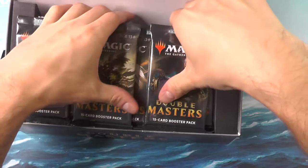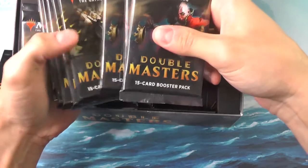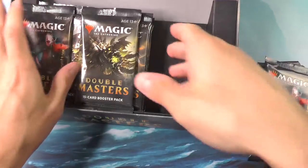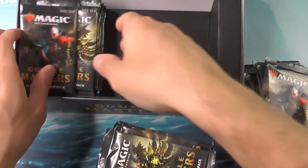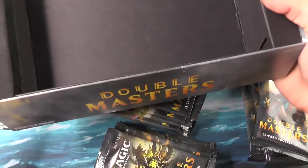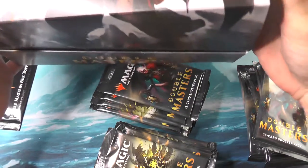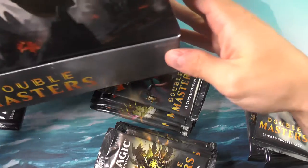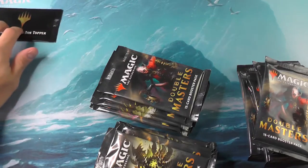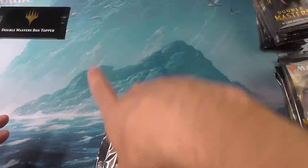I believe these are 24 packs. Let's see — 1, 2, 3, 4, 5, 6, 7, 8 — so 3 rows of 8, instead of the 36. The box is considerably heavier than one would think; it's a lot of heavy-duty cardboard. We'll move our box topper right up there so we remember that it's there, and let's get started.